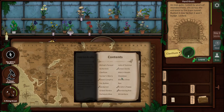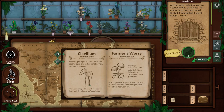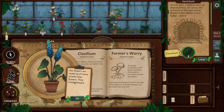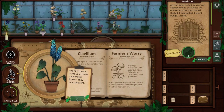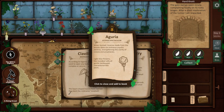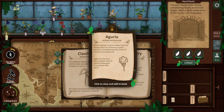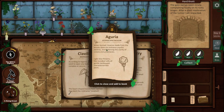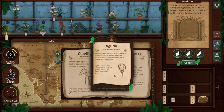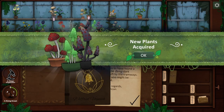Because it told me that Clavilium was used for breaking locks. The heart-shaped leaves have earned this plant the nickname Love Lock. These look like heart-shaped leaves. Flowers are made up of many smaller blue flowers, and they smell pleasant. Nice. Clavilium — collect. Aguria: when burned, incense made from the woody stem can enhance psychic abilities, strengthening the clarity of visions and prophecies. Light blue flowers like rounded tufts of gentle lambs characterize this plant. We have tons of plants to collect here. Collect new plants — ooh, all kinds of mushrooms.